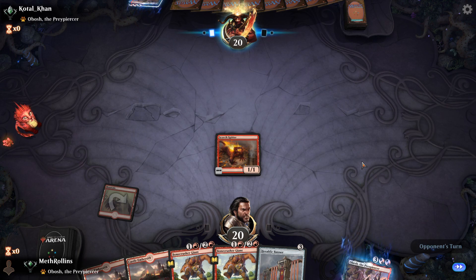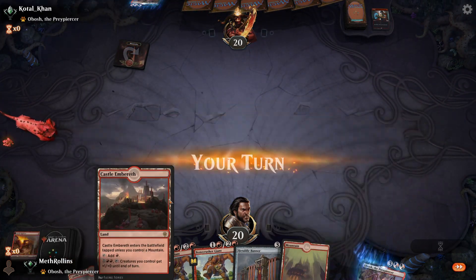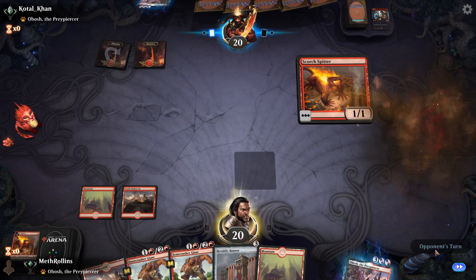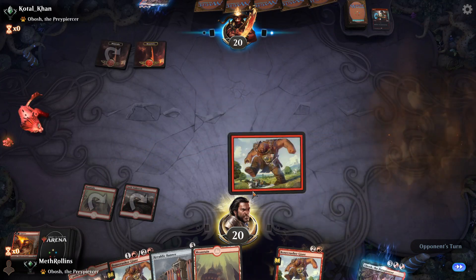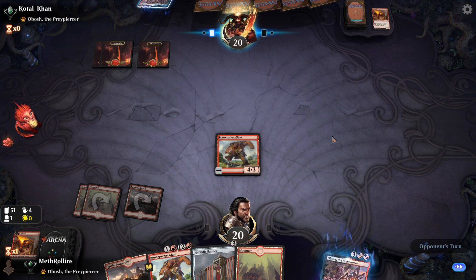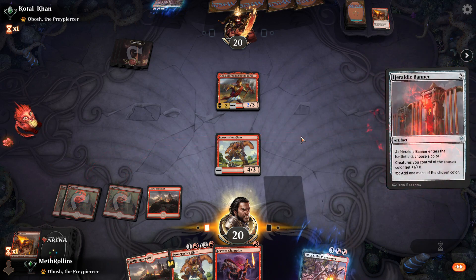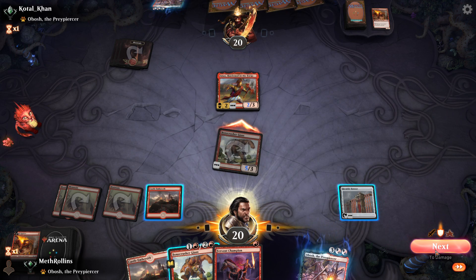Opponent plays a Shock. We have to pass. Opponent puts down a Scorch Spitter of their own — we'll just take it out. We're good on mountains for the game at this point; last thing we want to be doing is flooding. Opponent throws down an Anax, Hardened in the Forge. We'll put a Banner down and see if opponent will trade — they won't.